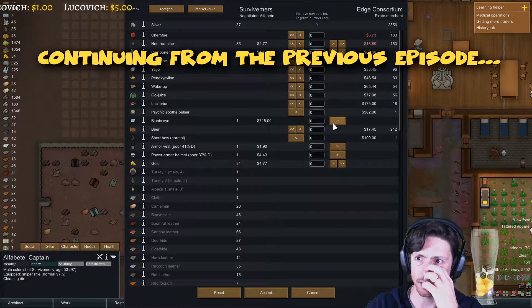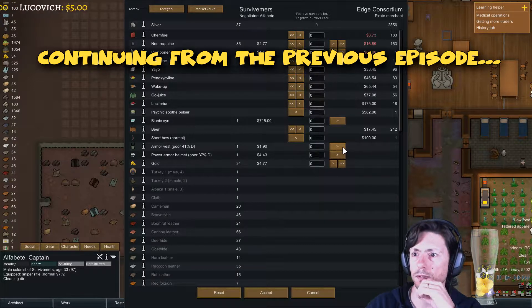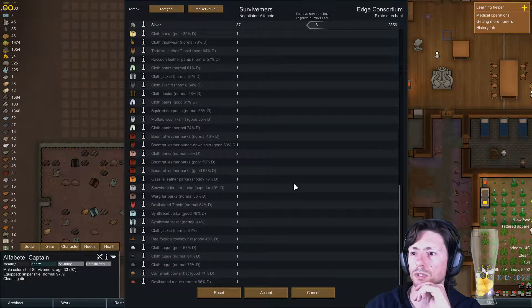Components, Nutramine — I'm not going to sell that. I can sell a bit of the Bionic Eye but I don't want to. Armor Vest — this is a Deadman Armor Vest, I'm going to sell that. Power Armor Helmet that no one is using, I'm going to sell that too. It's not too much though, and they don't want anything else.